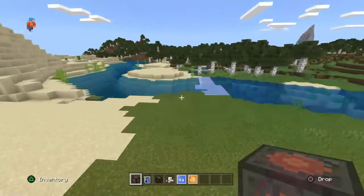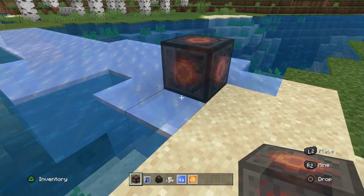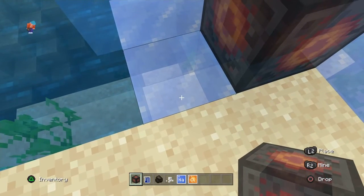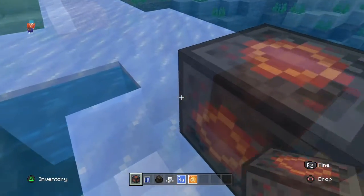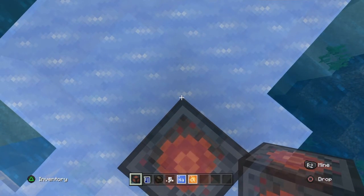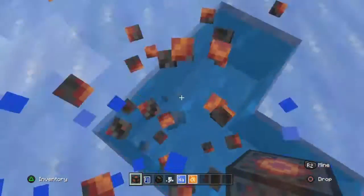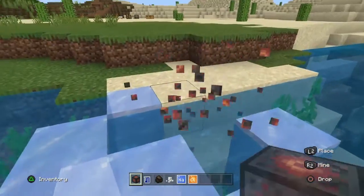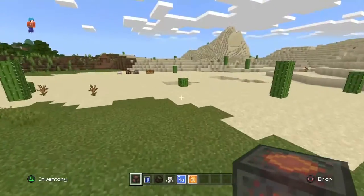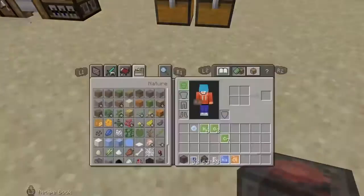What you can do with heat blocks is melt ice. If you place your heat block next to ice and just wait, it will melt any ice around it or on top of it — just like that. It's pretty cool to play with. You could probably cook your food on it too, though I haven't tested that. But yeah, that's how you make a heat block!